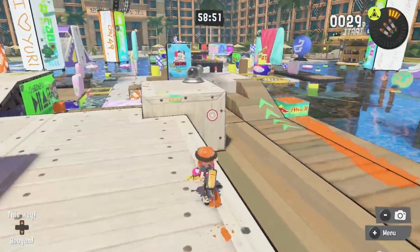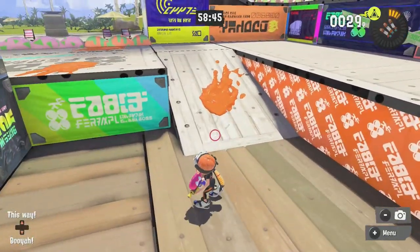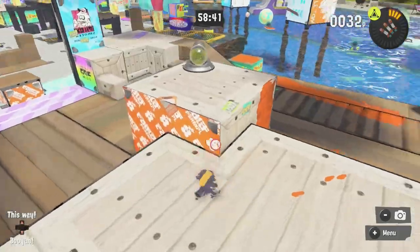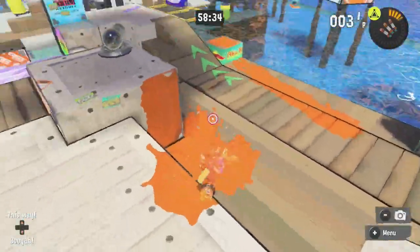Back up here, you've got this giant block — this is actually turfable now. Instead of going all the way back up here, which would be a lot more painful, you can just go like this. That is a good feature, actually. It means you don't have to go all the way back here to retreat to your upper landing — you can just jump up here and defend.